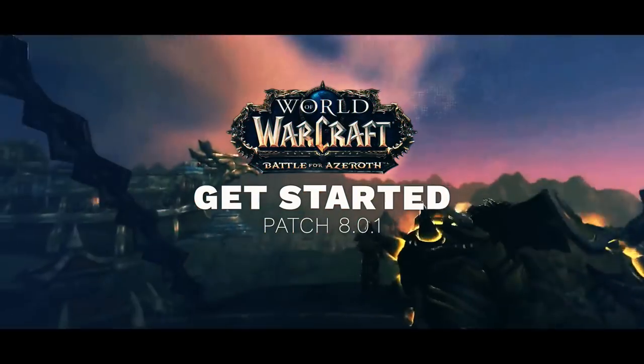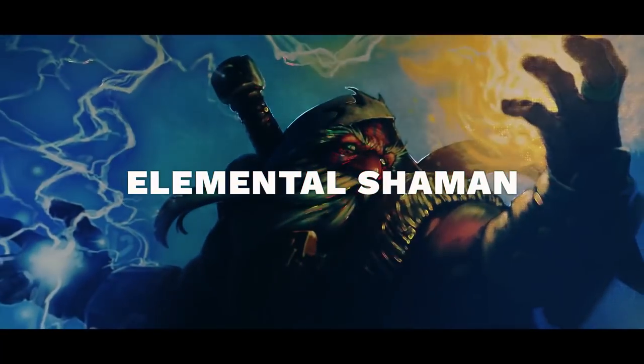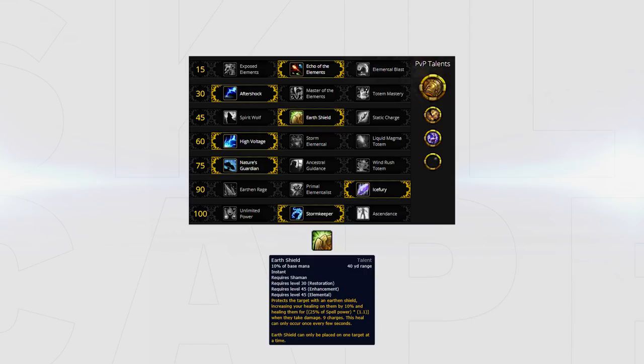There haven't been many changes to the default talent setup and Azerite traits listed in our Get Started guide, so for a full rundown on talents and traits be sure to check that out. For a quick refresher your talents should look like this mainly, with the most notable change being to always take Earth Shield, regardless of what you are facing.